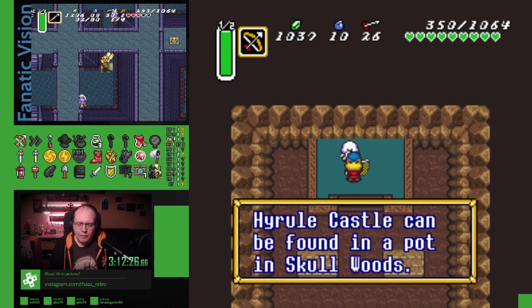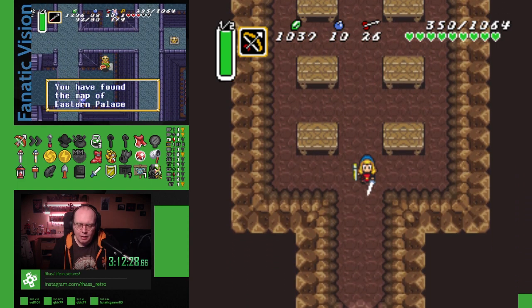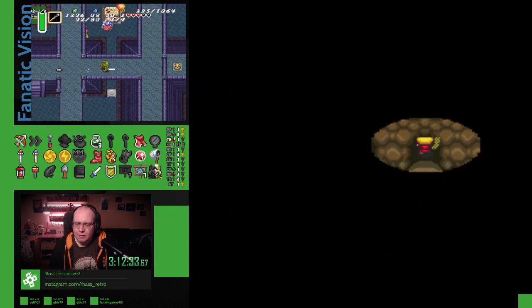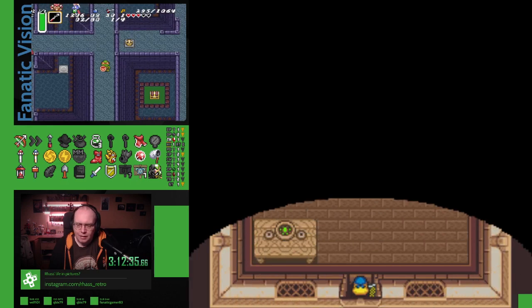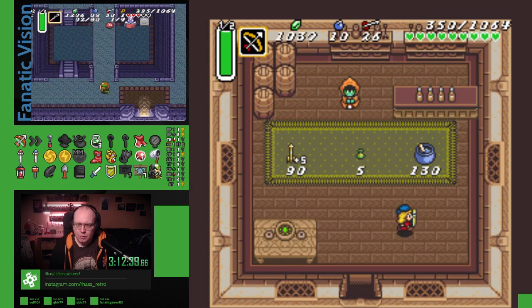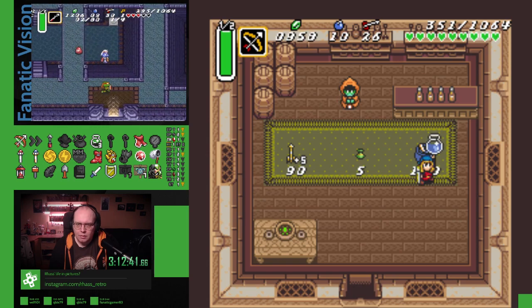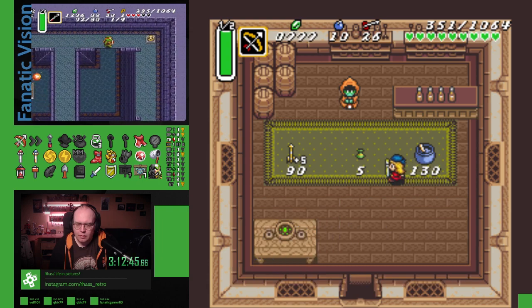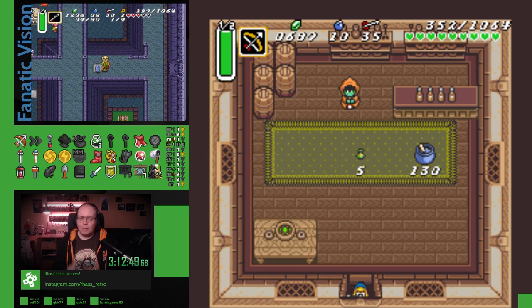Map of the Eastern. Small key to Hyrule — can be found in the pot in Skullwood. I don't care. We might need that, but I may have already gotten that. Buy this. Nope, that's garbage. Buy this, just because I can.